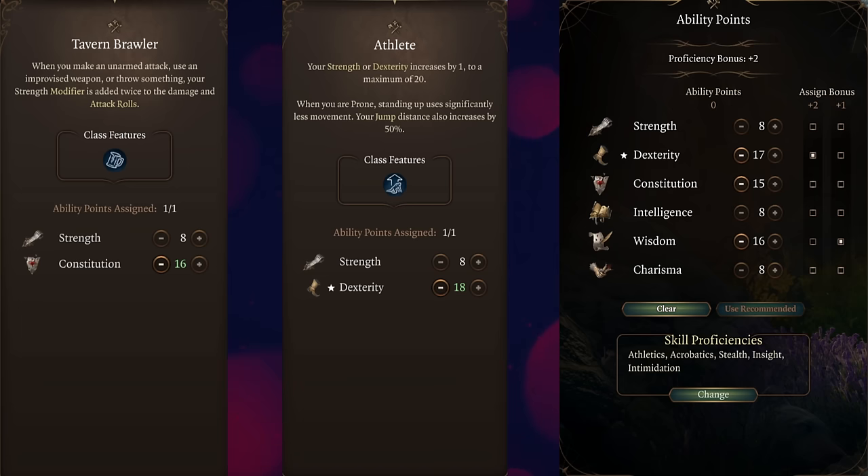With gear that we'll talk about later on, you will have max dexterity at 20. And don't worry for those concerned about using the Elixir of Hill Giant Strength — you do not need to do that in order to gain the benefit of Tavern Brawler.